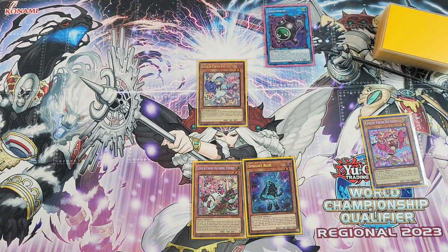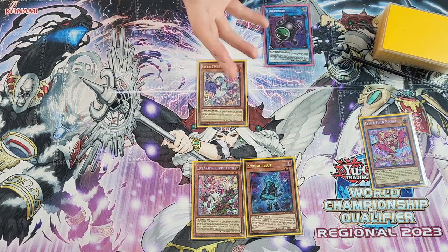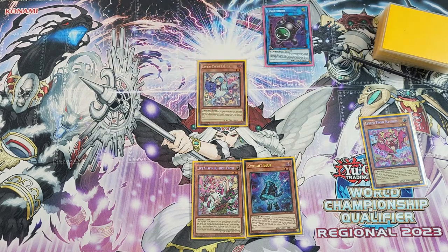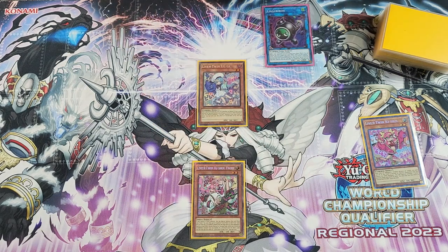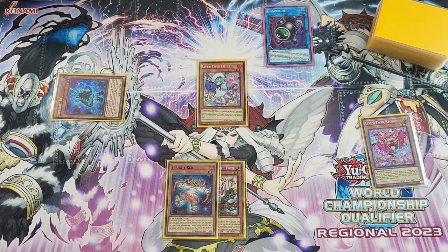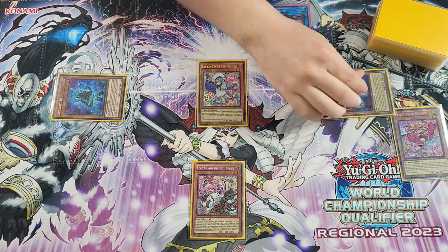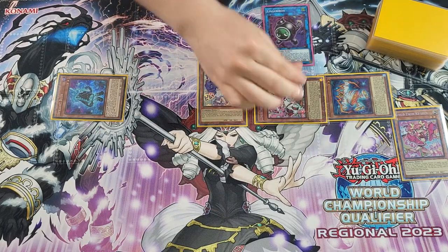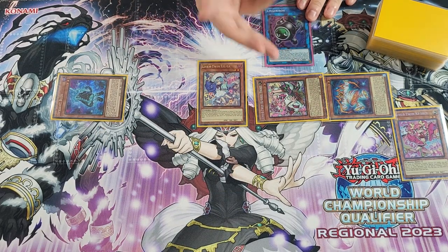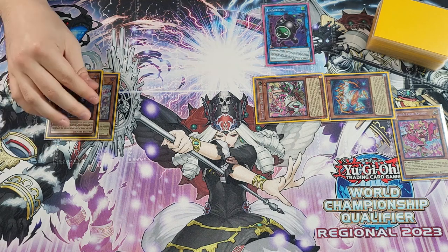There's actually another option where you don't make Lingareebo just yet — you Special the Blue first in case Blue gets hand-trapped, so you can funnel into a Gigantic line and still play under Nibiru, since we need Blue to resolve to 100% guarantee play around Nibiru. So we're going to Special Summon Sprite Blue and activate his effect to add Sprite Red. Red on the 5th summon will protect us from Nibiru as long as Blue resolves. We'll Special Summon Sprite Red, then Special Summon our Frost right under the Lingareebo zone — that's your safe zone.